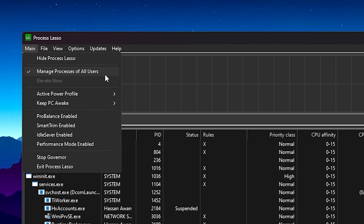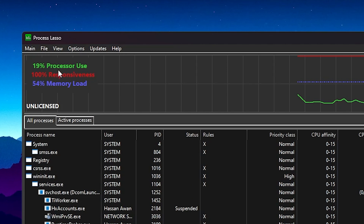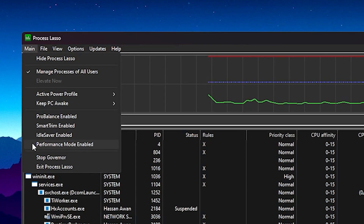Go to the main tab and check 'Manage processes of all users.' Then go to Active Power Profile and set it to Bitsum Highest Performance or High Performance — choose according to your need and test what works best for you; High Performance works best for me. Next, find the ProBalance Enable option and make sure to uncheck that box. There is also a Performance Mode option — enabling it may cause some CPU overheating but can give more FPS; I suggest leaving it off.